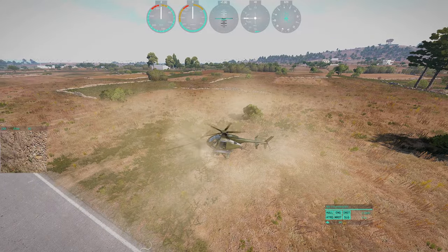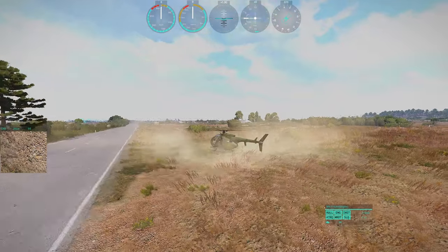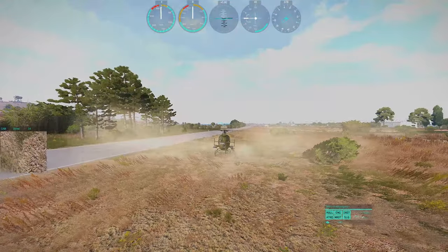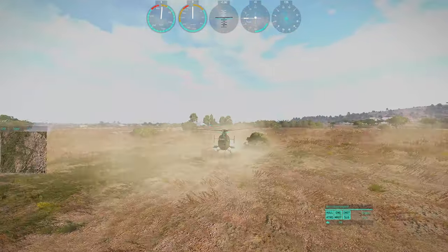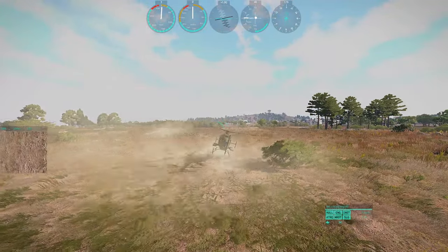Finally, I decided to show how ground effect can affect helicopters in Arma. After restarting the engine, I raised the collective enough that the downwash pushes off the ground and lifts the helo. There is enough energy to cause a hover over the ground, but not enough to keep the helo in the air if nothing is under it.